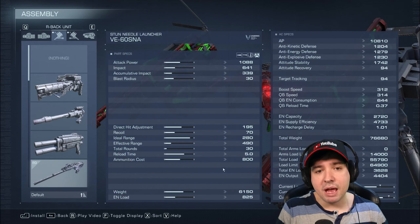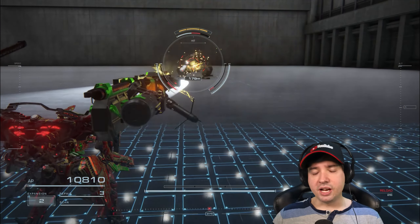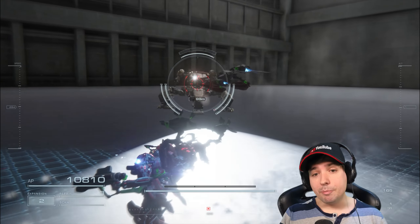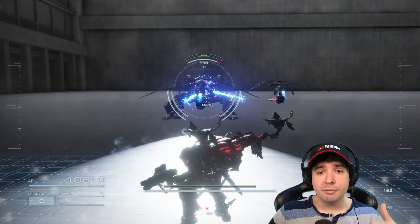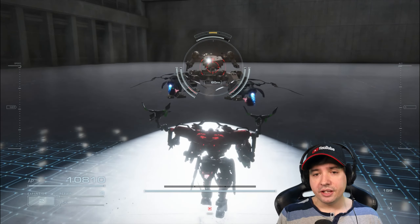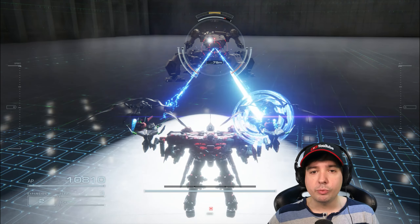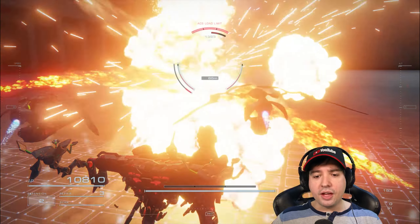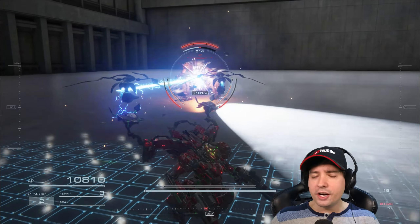Pretty much the same happened to the stun needle launcher — it has gotten a little worse at everything. Then the orbits have gotten a good buff: everything got better, the impact damage, general damage, and you can see they work pretty fine. They follow you around and keep shooting the enemy. It's a decent fire-and-forget option — you press the button and then concentrate on your main left and right hand weapons.